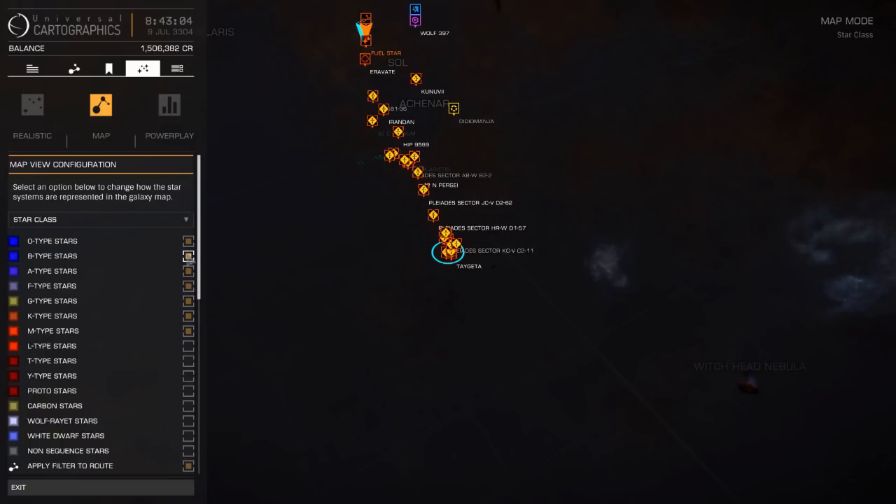In the star class filter, light the top star types from O down to M, and turn off all the others. Then enable 'apply filter to route' at the bottom. This means when plotting a route, it will only go through those scoopable star types unless it absolutely can't avoid it — sometimes there's such a large gap that it has to route through a non-scoopable star to complete the route. With a jump range of about 20 light years you should generally be able to reach your destination without running out of fuel.